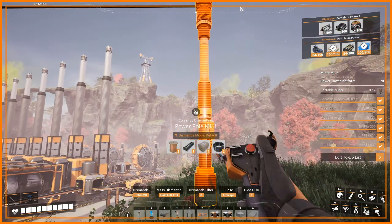Let's put down a power tower. She forgot to connect these things. One, two, three, four, five, six, seven, eight, and then the conveyor belts.